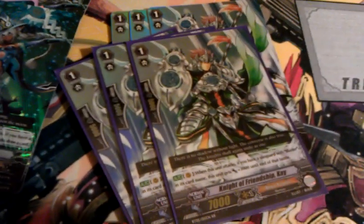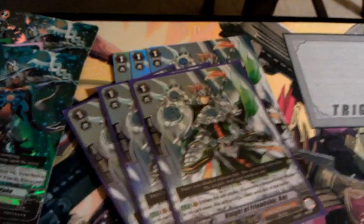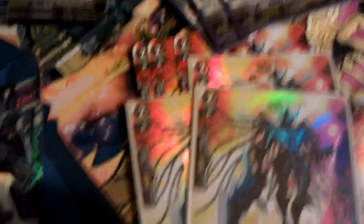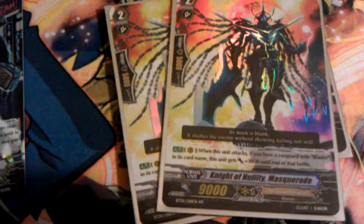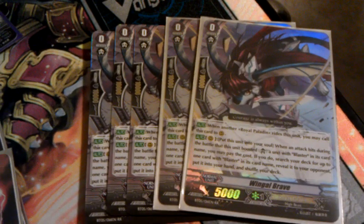We got six Friendship Knight Ks — definitely a good card. He had three before we pulled three more, so I'll probably try and fit four into the Royal deck that I'm trying to make. Six Knight of Nolte Masquerades, and lastly five Wingle Braves. So that's the recap of my pulls.